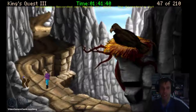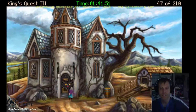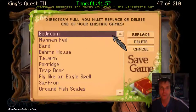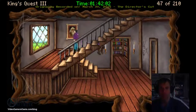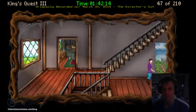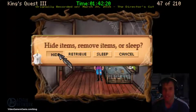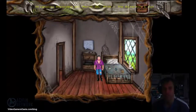We got our porridge — let's get back to the house before he wakes up. Let's go all the way up the ledge. Now we can save our progress as 'Porridge.' We got our porridge — let's go upstairs before he wakes up. Manannan's still sleeping soundly, so don't disturb him. Let's go back to our bedroom and hide our items. We've got our porridge and magic map. Save as 'Bedroom.'